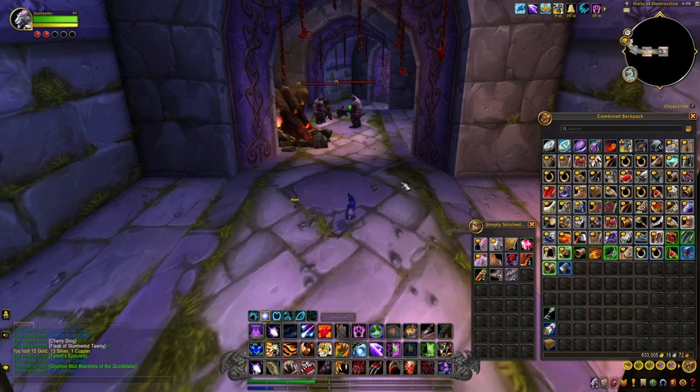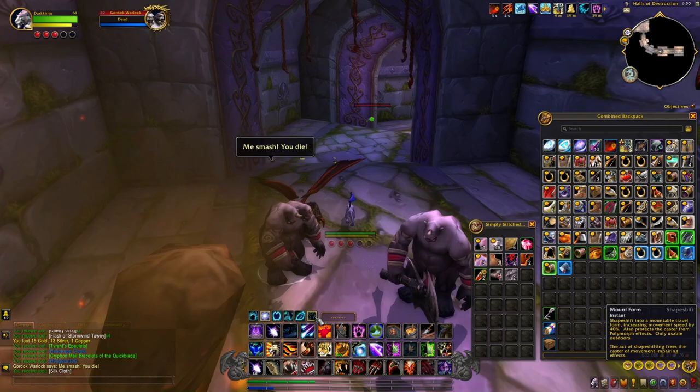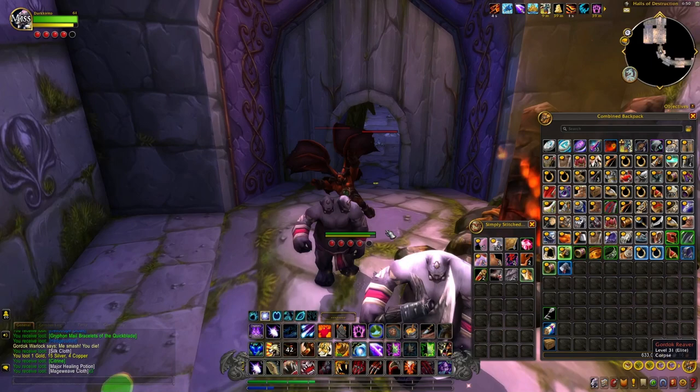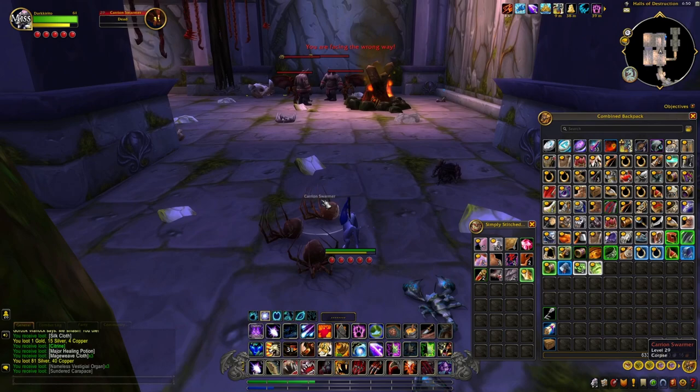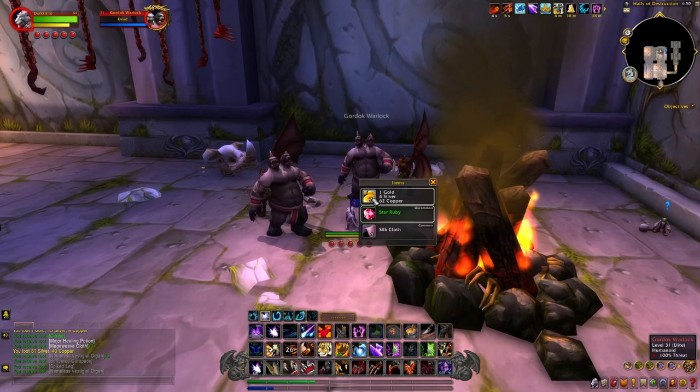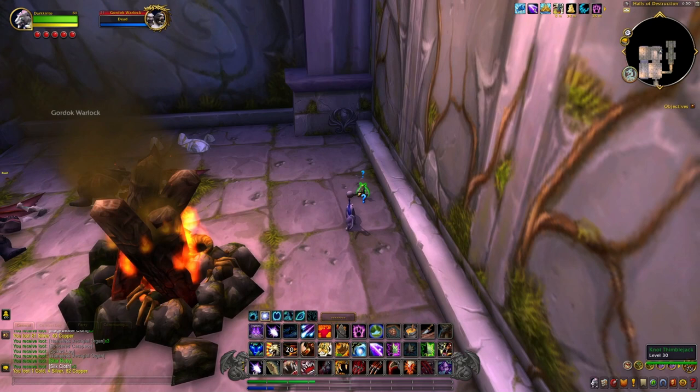Now just make your way down to the next boss room. Kill whatever you can on the way — hopefully another key drops. As you can see, the NPC is right here in the corner: Knot Thimble Jack.